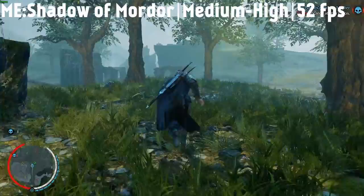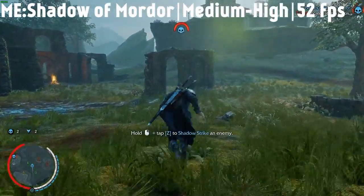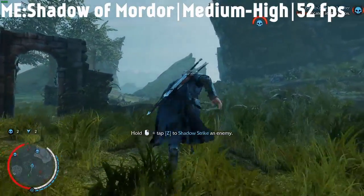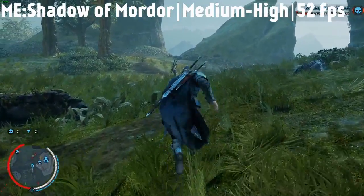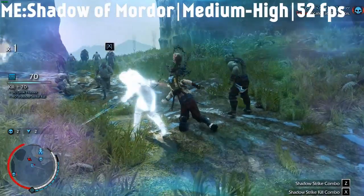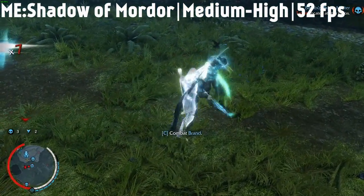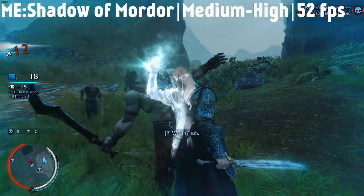First of all comes Shadow of Mordor. This game isn't very demanding at 1080p, however at 4K max settings it can bring even the most powerful PCs to their knees. Playing at a mixture of high and medium settings, I was very surprised with the framerate, which usually hovered at the 52fps mark, with minimal dipping unless using the elf shot ability, where the framerate would drop to about 45. In Nornan however, the framerate dips substantially more due to the larger amounts of foliage in the area, but that can be balanced by turning down some of the settings in game.